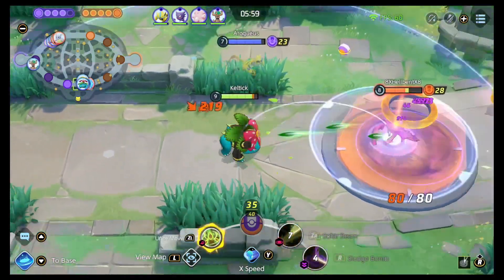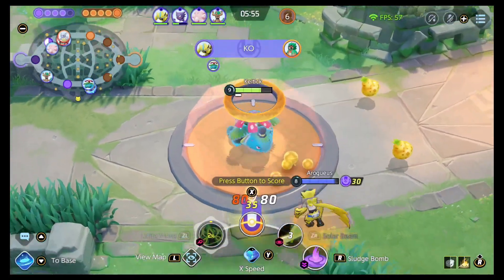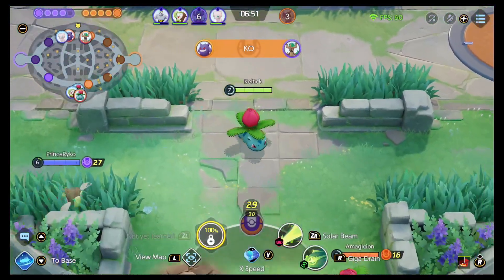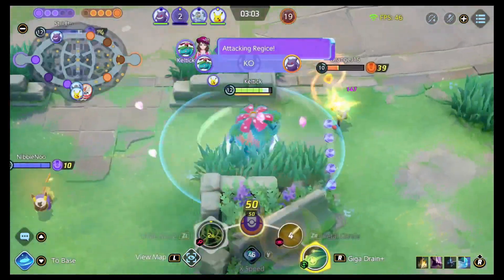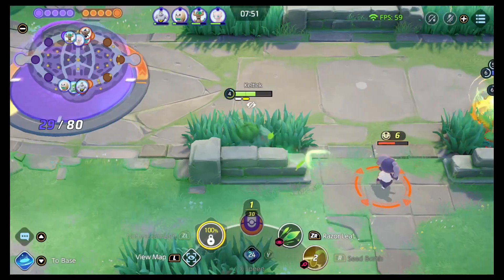Venusaur is a plant looking to be a thorn in the sides of enemy Pokémon. Let's talk about it. Venusaur has two distinct play styles depending on the types of abilities you're going to choose to run. You are either going to be an artillery cannon shooting beams of light from the backline, or you're going to be diving against the enemies getting into the thick of it.